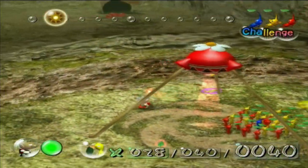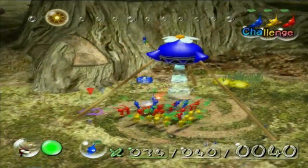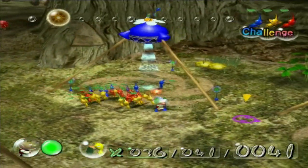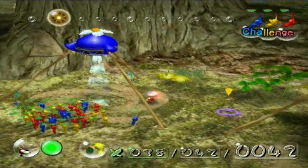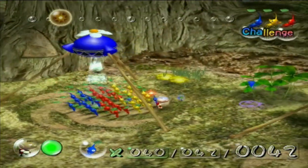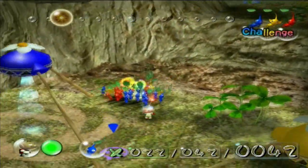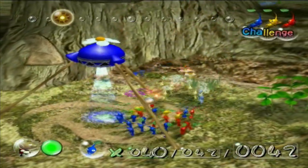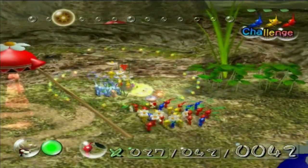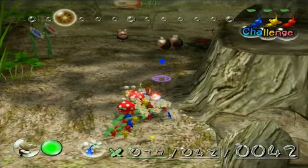Even though I spent like the first portion of the last video taking care of like three optional bosses, but still. We couldn't take on the Bulborbs — the Dwarfs over there. I think what I'm going to do — let's actually take care of the ones closest to base, that way we can maximize our numbers. Alright, let's get you guys all Nectared up. Not as many flowers as I was hoping for, but we'll have to make do with what we got here.